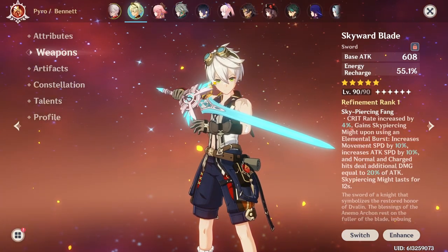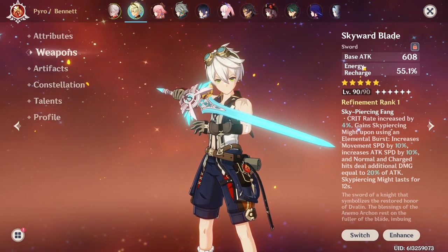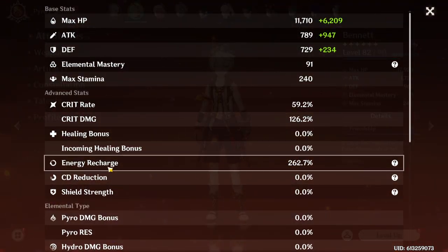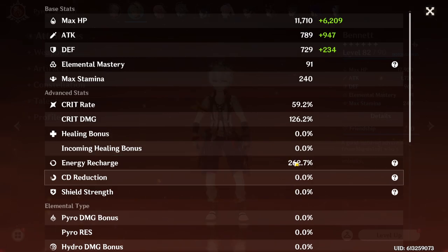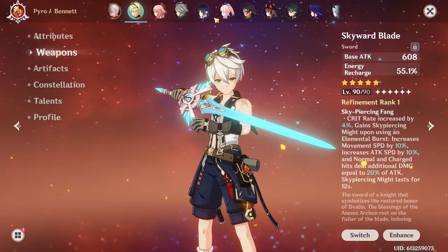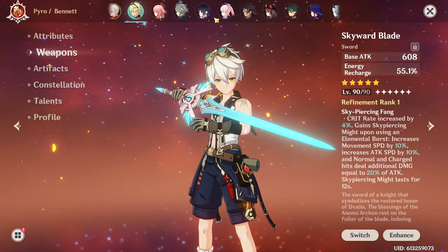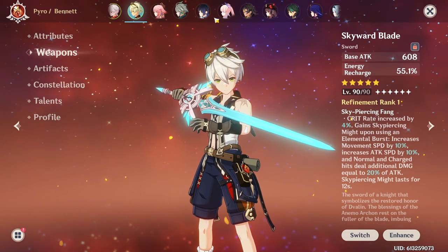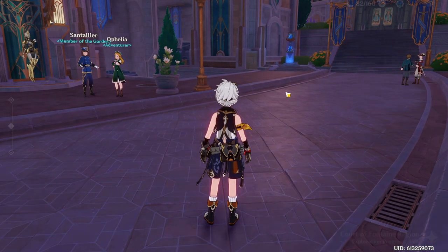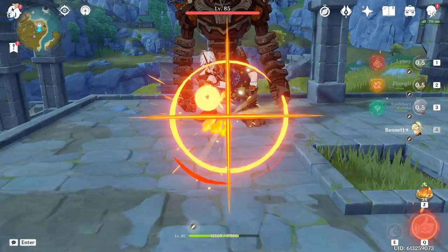One of the biggest issues I see a lot of people making — despite it being the sword — is this energy recharge figure here. Even this is low for me, but the reason I have it that low is because I'm running a mono pyro team and I have so much pyro energy coming in that he has his burst up 100% of the time. With Bennett, I'll just showcase it to you — look at exactly what I'm gonna do here.